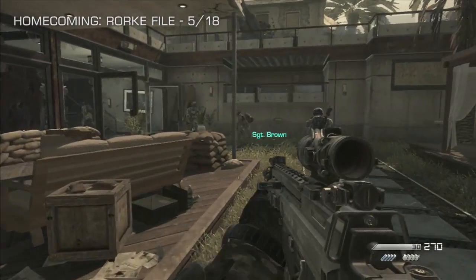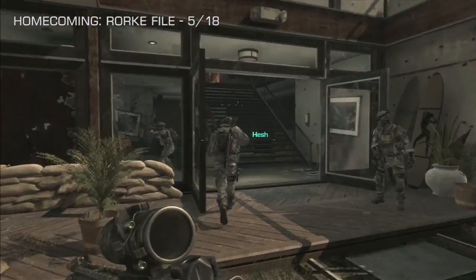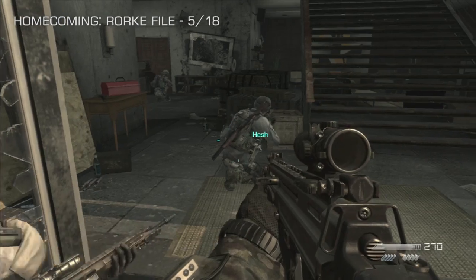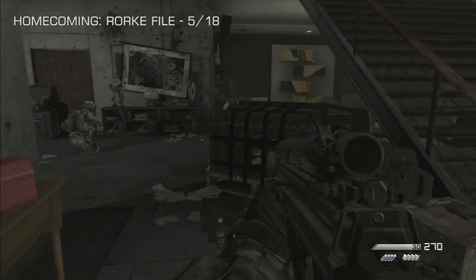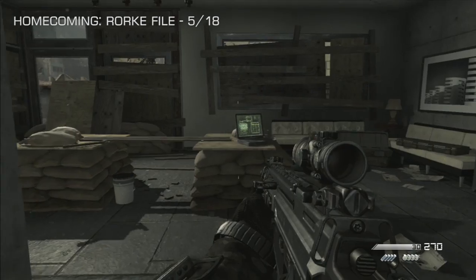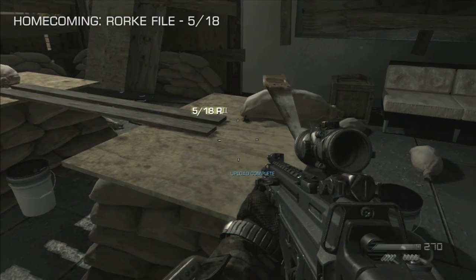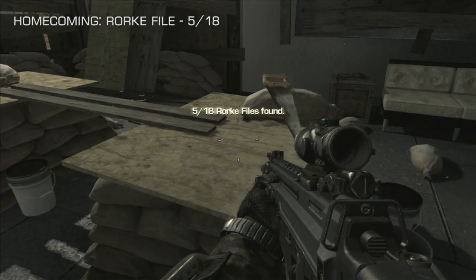We're on the Homecoming mission for number five. This is the part where you're heading through this makeshift campsite. Before you head up the stairs and follow Hesh — he's stopped short there for a moment — just head into this room on the left-hand side, and it's on top of this timber and sandbags. Number five of 18.